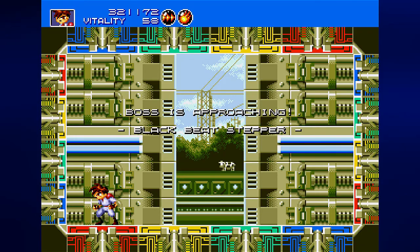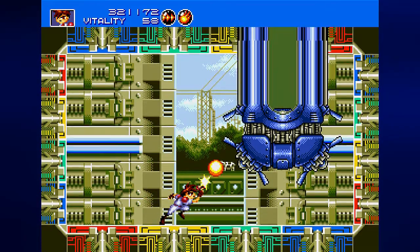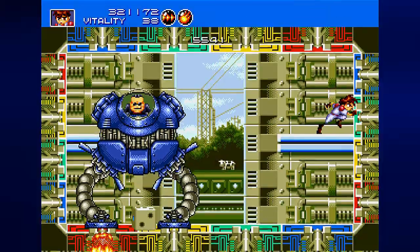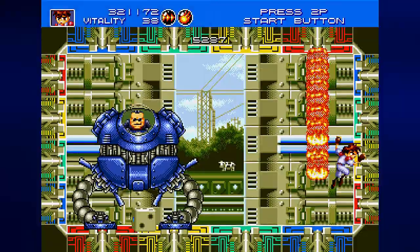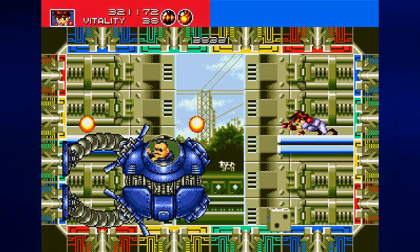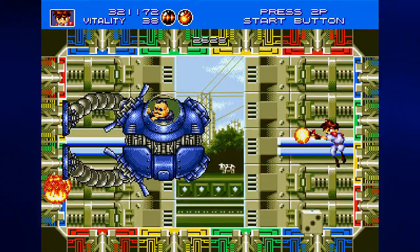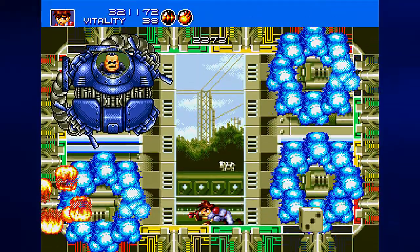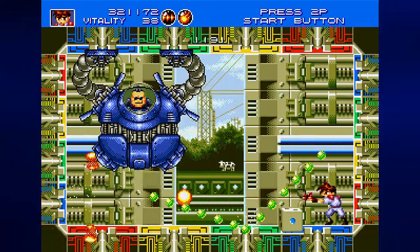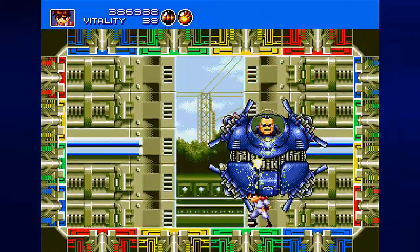Now we're going to face the black beat stepper. The different colored tiles that Black will land on will dictate which attacks we get. A die will pop up — it landed on two, so we move two spaces. There is a red fireball — we do not want to get hit by that. For the green one, you just want to avoid all the green balls. For the blue attack, you just want to stay away from the blue tiles so you don't get hit by bombs or their explosions. I believe the yellow one has a lightning bolt that travels across the room, but we're not going to see it because I destroyed the dude.